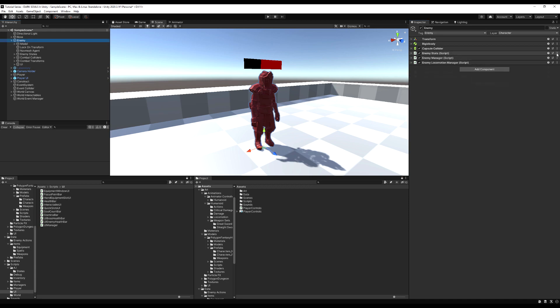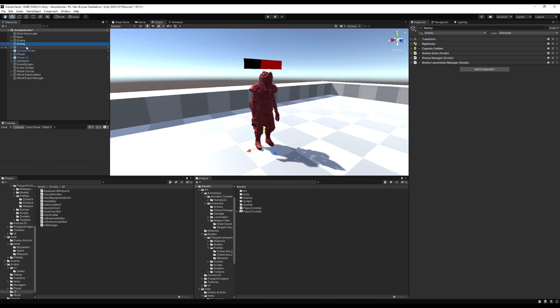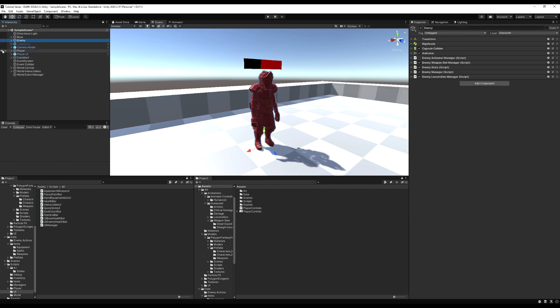I'm going to do the rest off camera. I've got it done. I'm going to drag the model game object out from the enemy, rename it, drag it out, and then take every other game object — the nav mesh, the lock on, the enemy states, all of it — and drag that under the new enemy game object. Then delete your old enemy game object. Do the exact same thing for all your enemies and save them as new prefabs, and of course, your boss.